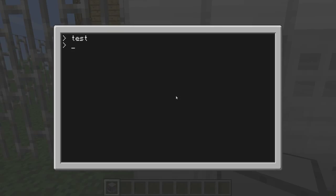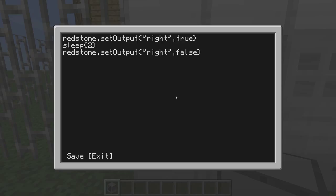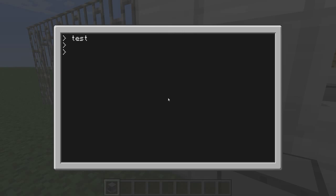But what if we want it to close after a certain amount of time? We can write 'edit test'. Then what we do is add 'sleep', open bracket, and in these brackets you write how long you want it to stay open for. Let's just do two seconds. And then write 'redstone.setOutput', 'false'. If we type 'test' again it will close after two seconds. Let's just show that off again.